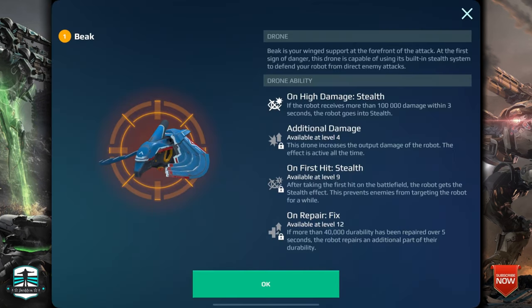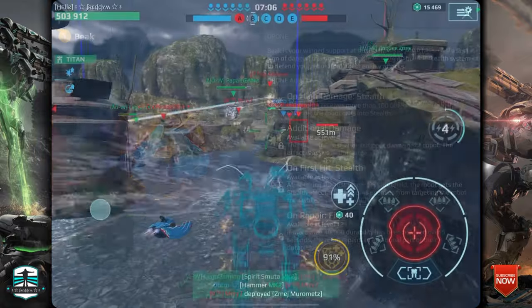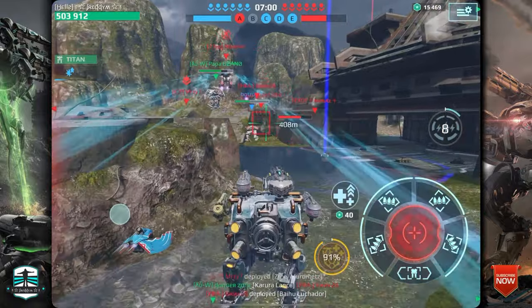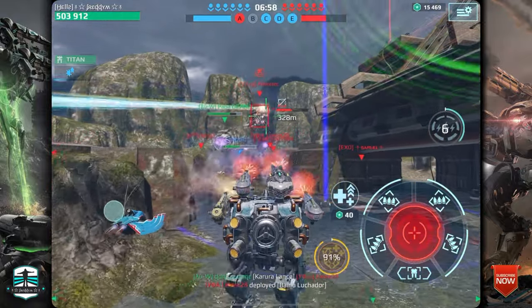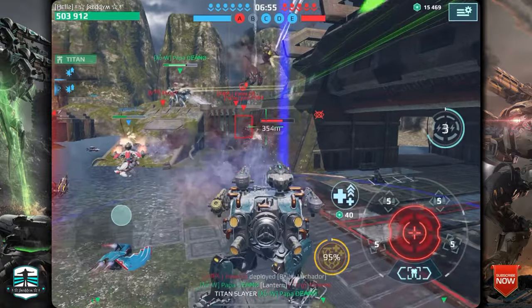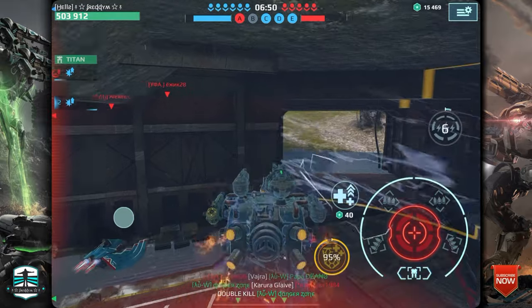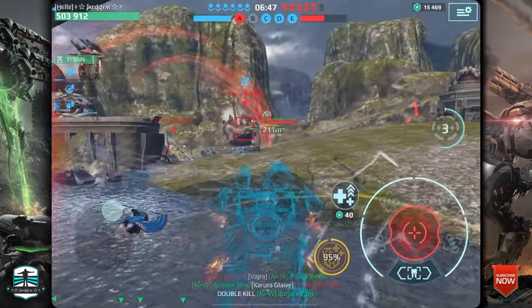Number three is the Big drone — high damage, stealth motors, additional damage. On first hit, stealth motors activate, and on repair it fixes some durability points back — 40,000 in this case. This is very helpful playing on a Kipri, Angler, or a robot with a good amount of damage output and defense points. Using it on my Angler with shotguns works very well because of the stealth motors and the damage output.